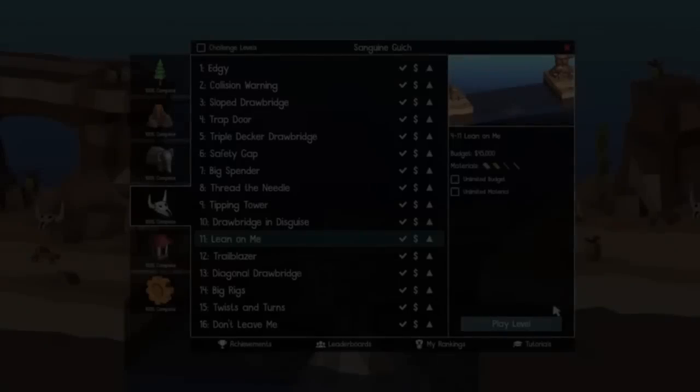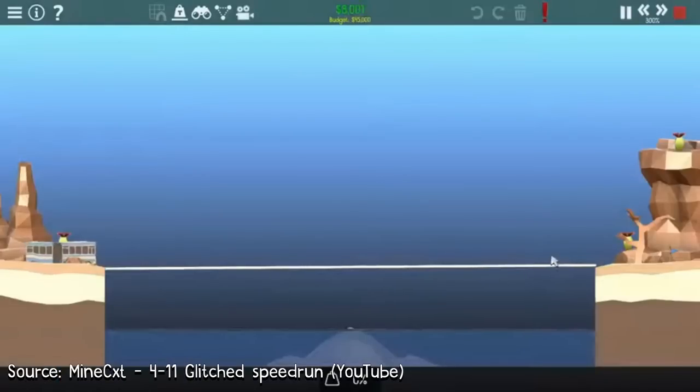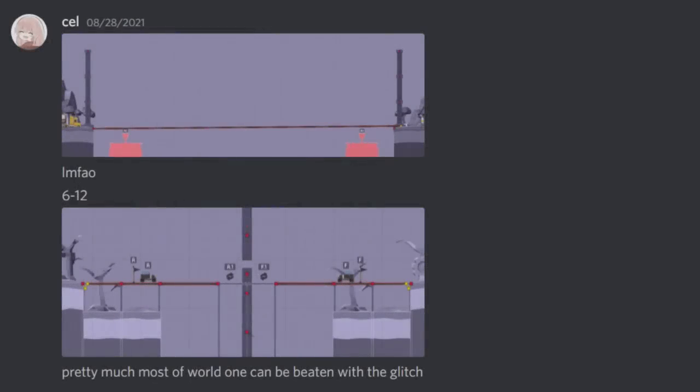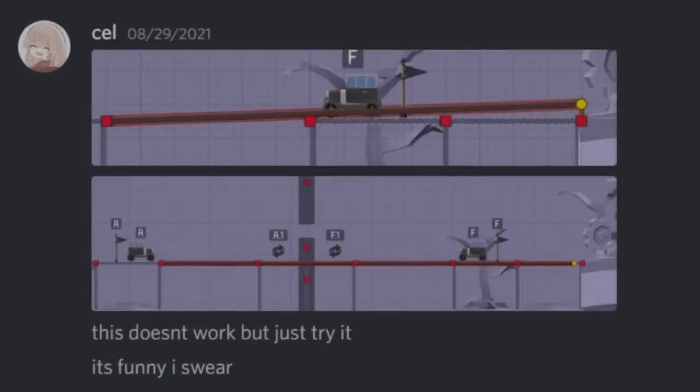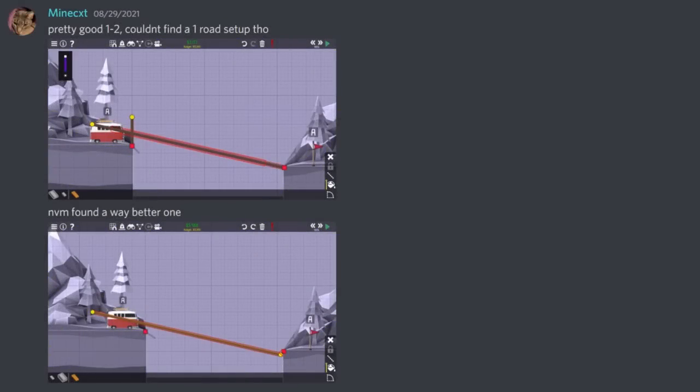The first utilization of this glitch in speedrunning would be demonstrated by MineCat on the same day. Only the day after, more strategies would be found. And if long materials on their own hadn't already cut the time down significantly, a secondary discovery would be made that would allow people to beat levels even faster. On 6-12, it was discovered that this glitch allowed you to ignore the collision of vehicles altogether when building, allowing you to get roads stuck inside the vehicles. And on 1-2, it was found that this would allow you to launch vehicles at ludicrous speeds, far faster than ever before.